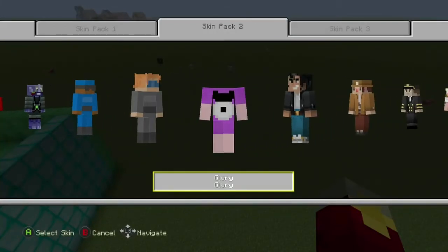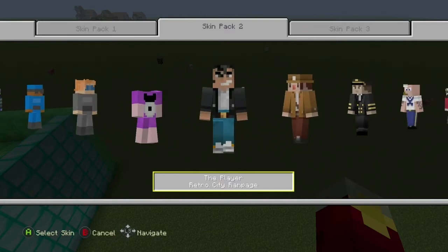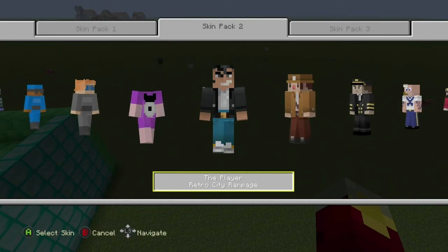Hey guys, we are back and today we have another video for you guys. This is my best texture pack — my best texture pack is Skin Pack 2. So here we have all the player skins: Retro City, Rampage — Rampage looks funny.